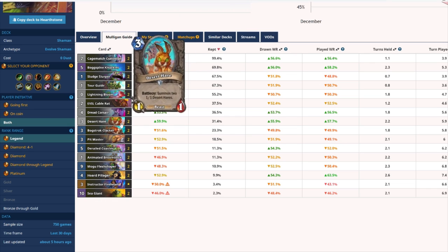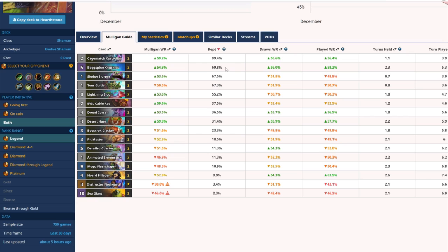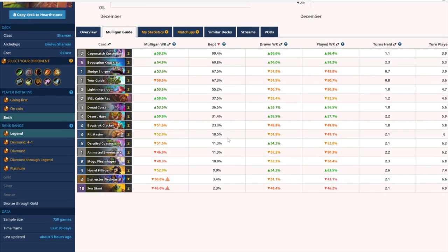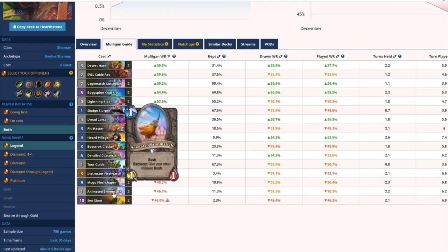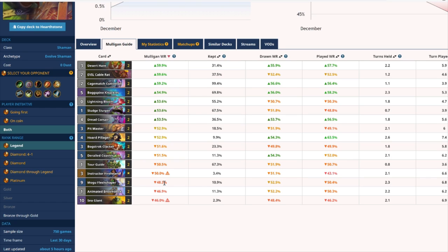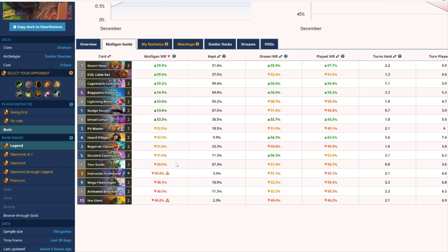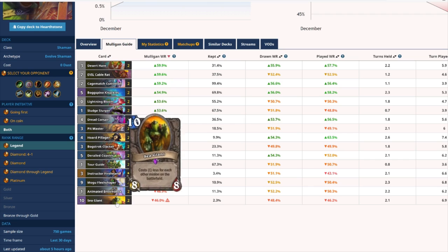If you already have a really good hand like weapon and Desert Hare, you can consider keeping Broomstick as well since it has synergy with both. Outside of Sludge Slurper and Tour Guide being kept too often, Cable Rat is also being kept too much. Mogu Fleshshaper and Sea Giant's kept percentage are way too low for people to be playing correctly. You might say their Mulligan win rate is at the bottom, but you only want to be keeping them in certain matchups and in the context of certain hands.